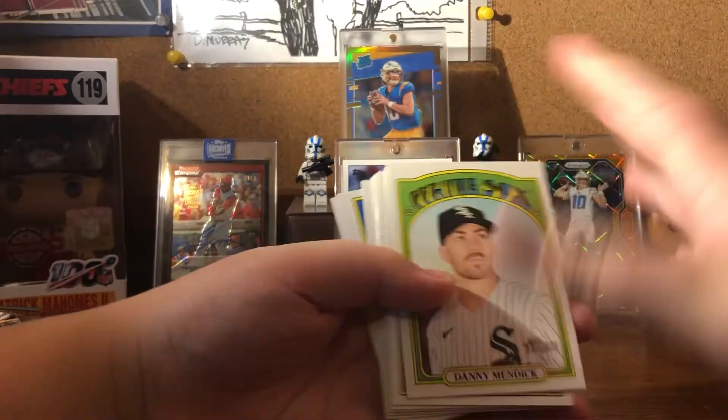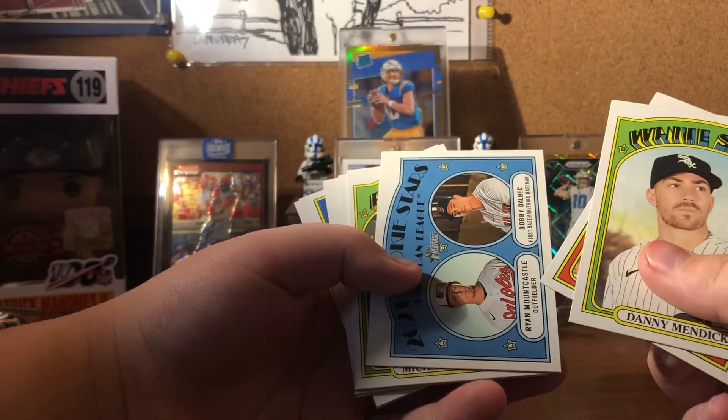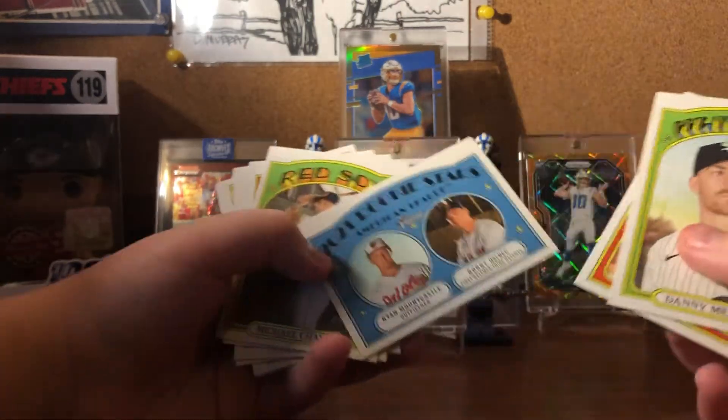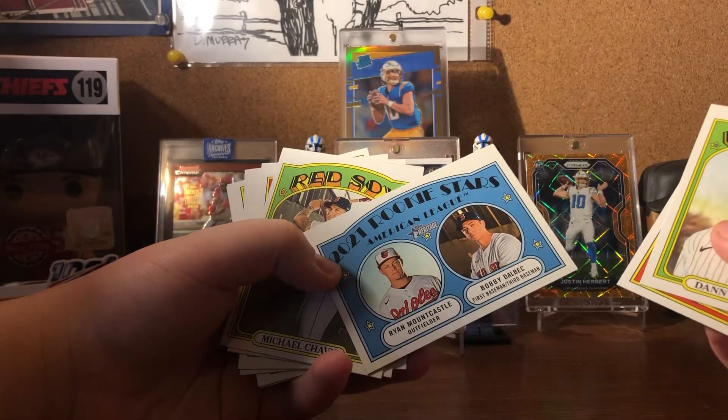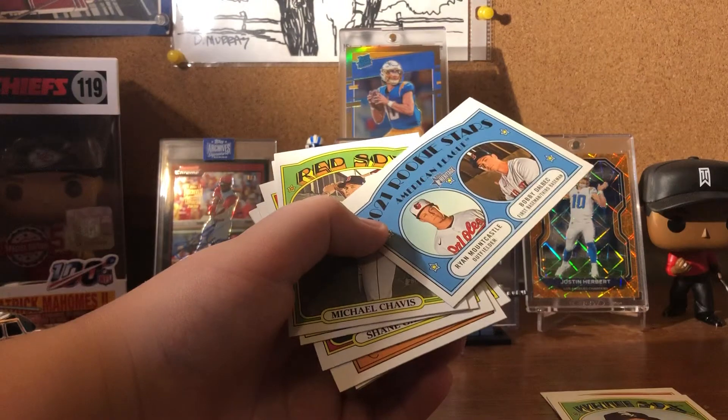Let's see what the design is like. Don't really like the design. One set on action — that's a pretty good one. Bobby Dabba, Ryan Moncastle. I'll get this out real quick if you don't mind.